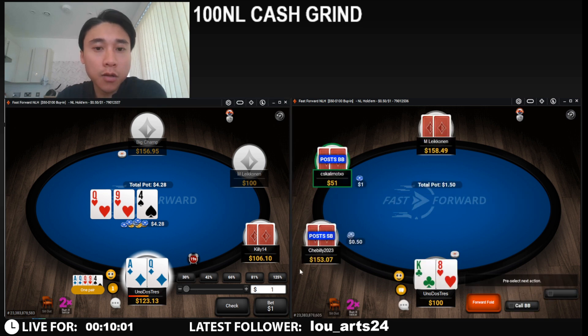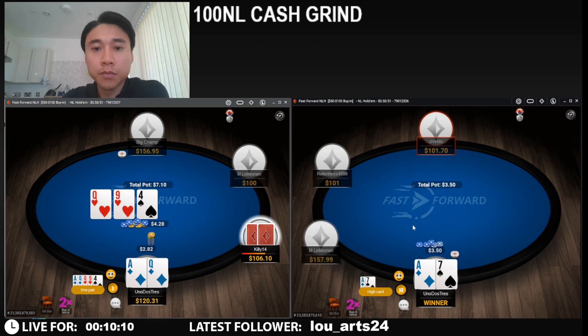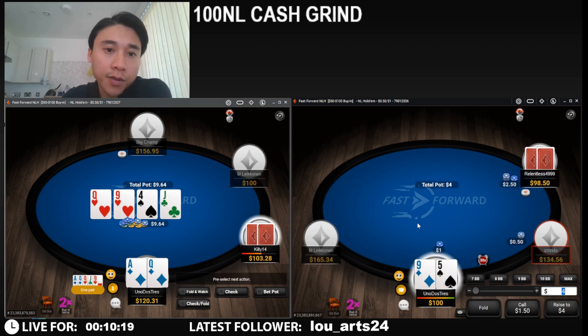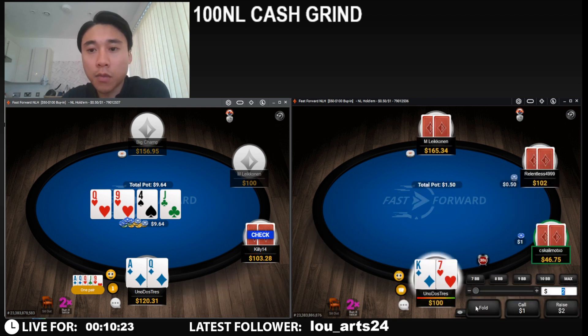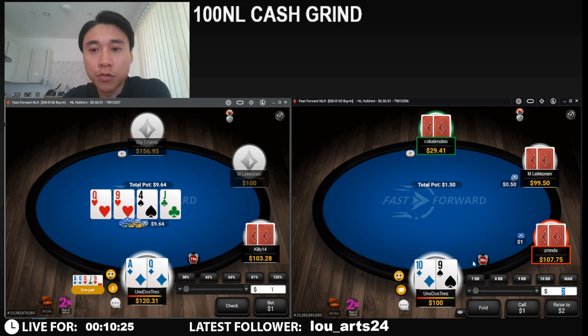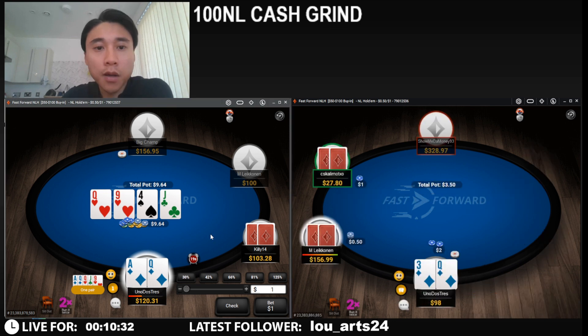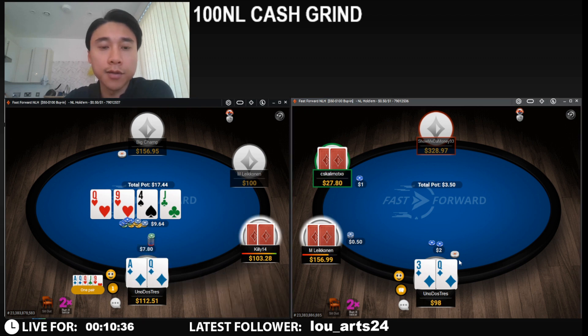So, ace, queen — we'll start with a c-bet. Turn card brings our equities a lot closer together now. I think it's quite a neutral card in terms of who it favours more, but on balance, it's better to double barrel than to check back here.